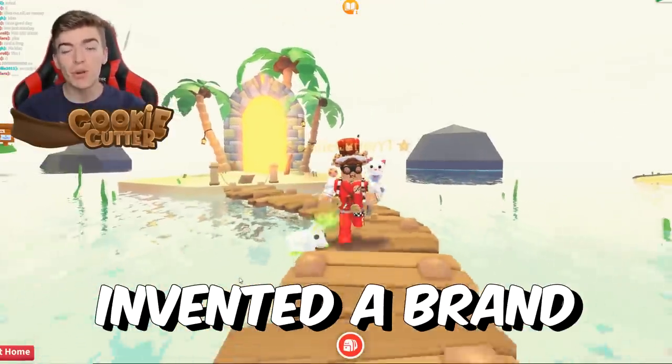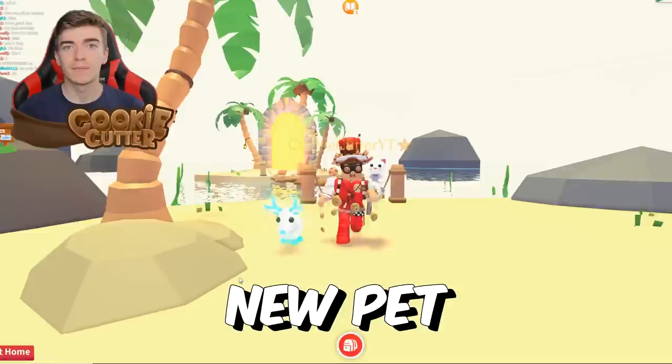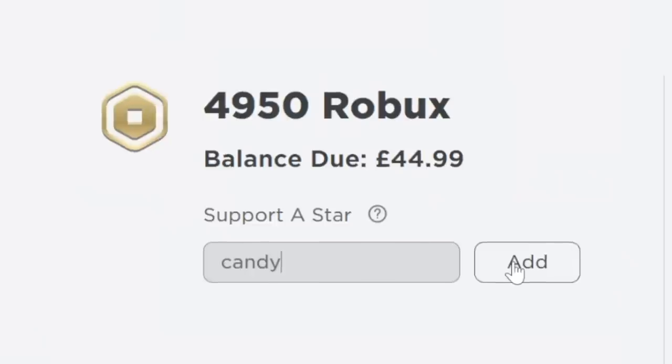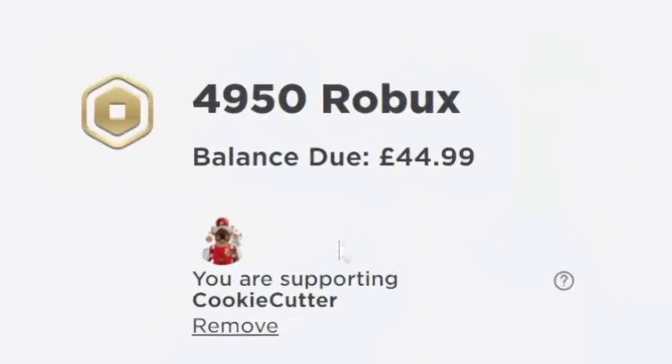This Adopt Me hacker just invented a brand new Adopt Me pet. Be sure to leave this video a thumbs up and comment down below what is your dream pet inside of Adopt Me. And also use star code Candy when purchasing Robux.